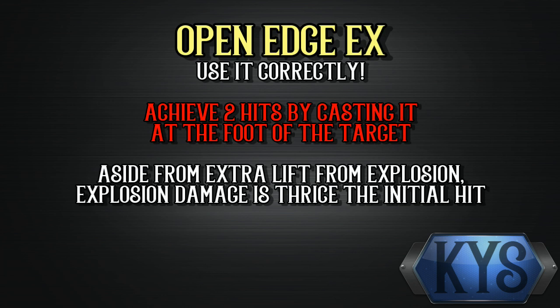Coming up next will be Open Age EX. Many players make the error of casting Open Age EX through the target or on the target. To achieve 2 hits, cast Open Age EX at the foot of the target to achieve both the initial hit damage as well as the explosion damage. The explosion gives you an extra relift, and the extra hit gives you an extra 1000 damage.